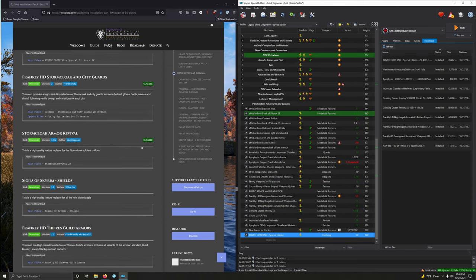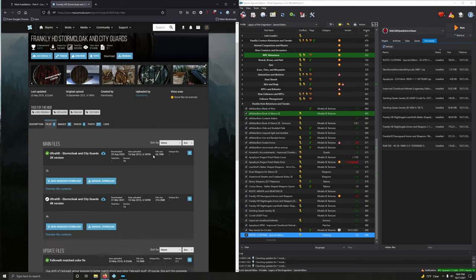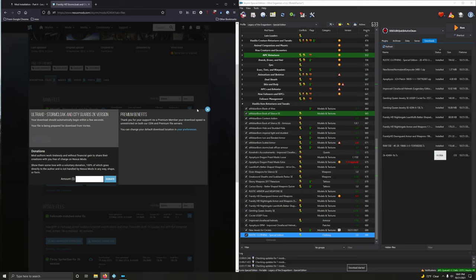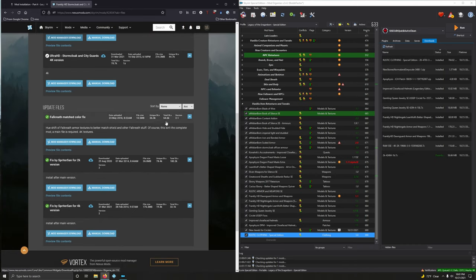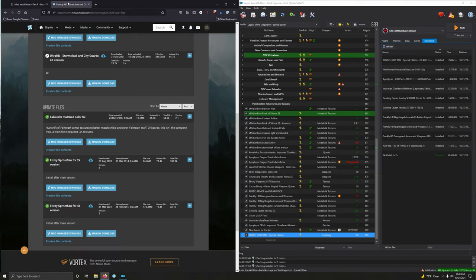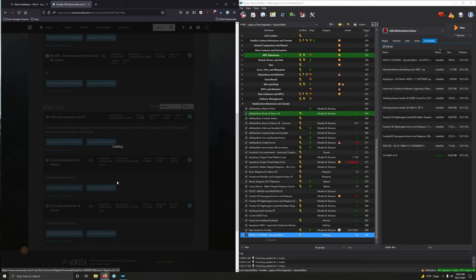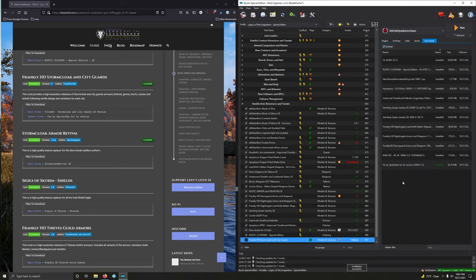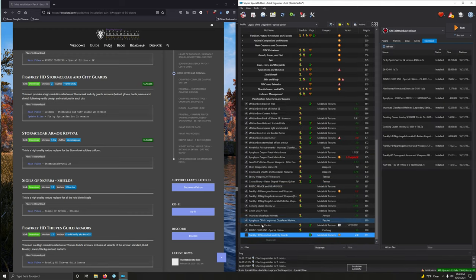Now we're moving on to Frankly HD Storm Cloak and City Guards — we've got a main file and an update file. Since that's an update file, we're going to merge it into the main file. Going to files, main file — we want the 2K. Now let's get the update file: Fix for Spriter San, 2K version. Install the main file first, then install the fix, keep that name, then merge.